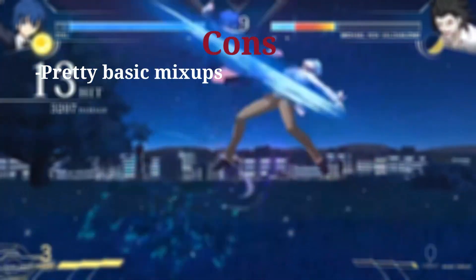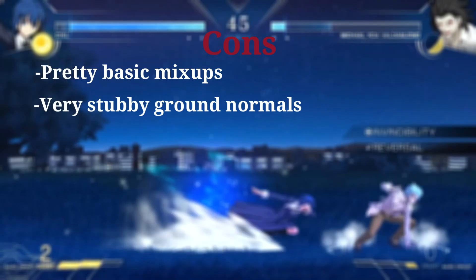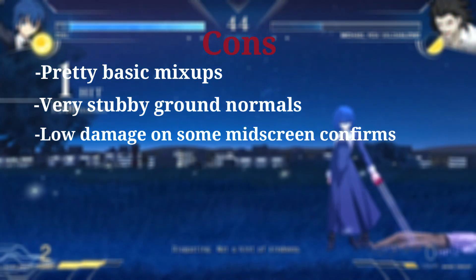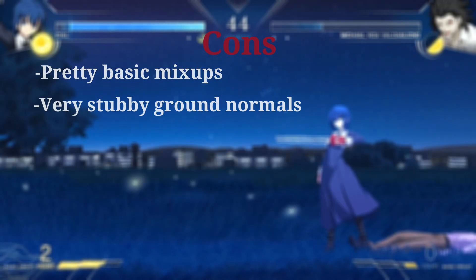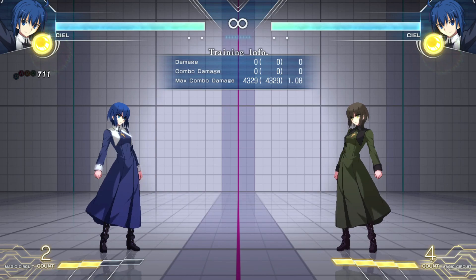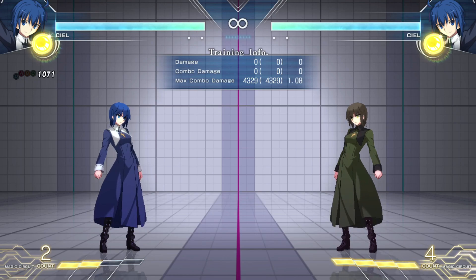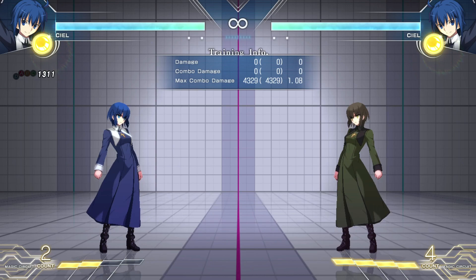Unfortunately, the character does not typically have the best mix-up. She has relatively stubby ground normals and below average damage on some confirms, especially mid-screen. Additionally, she also has a very standard offense with not many plus frames available, if any at all. When we talk about Ciel's neutral, we have to talk about a couple very important normals on the ground, a couple special moves, and especially her air buttons. Ciel has some of the best air buttons in this game — even post nerfs, they're still amazing.